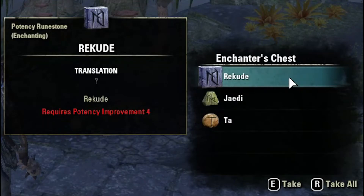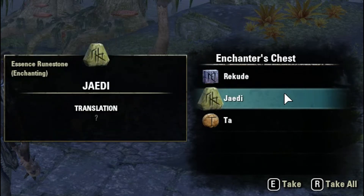Lastly for the week we have day seven. We got the potency rune Rakude, a level four potency rune — that's pretty nice. Then JD, the essence rune, and the white aspect rune Tar. In my opinion, pretty average.